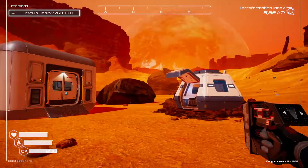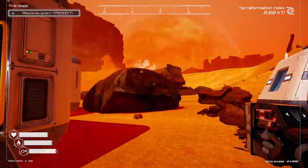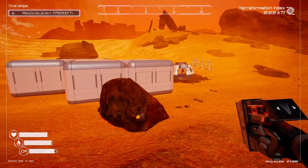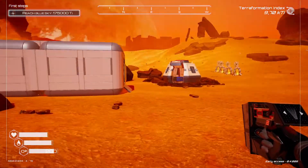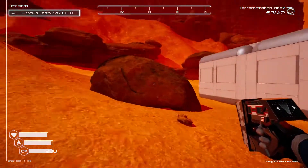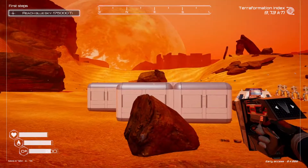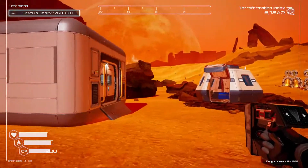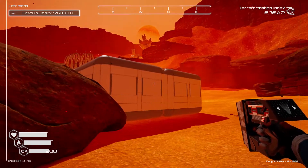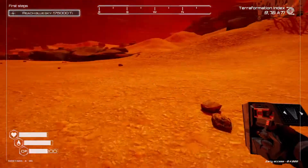Welcome back to Planet Crafter episode 3! We had two options today and I chose the one that includes building a new base. I'm not sure if it's rash because we might get other building parts, but I have an idea for a simple yet shiny-looking base instead of this snake-like thing that we have here. I just need to figure out where I want to put it.